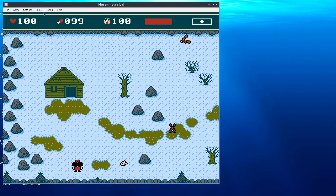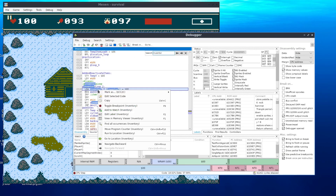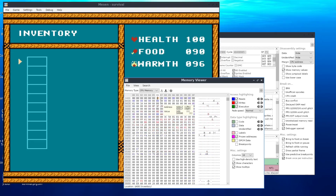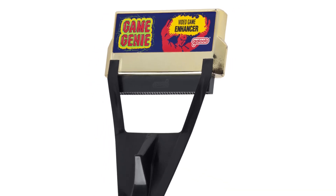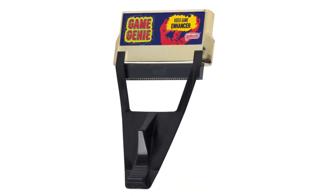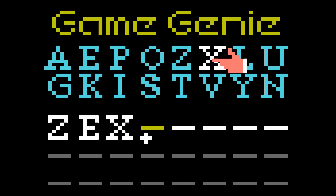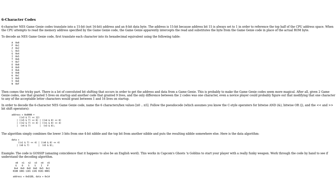While testing I realized that cheat codes can be really handy. You don't need to open the debugger every time you want to add some item to your inventory — you can put in a code for immortality or for the item you need and do your testing that way. I'd never tried to create Game Genie codes before, so it was something new for me. As you probably know, the Game Genie was an unofficial hardware add-on that let you modify your game's ROM memory by entering a code consisting of six or eight characters.